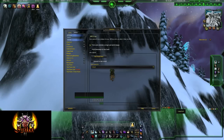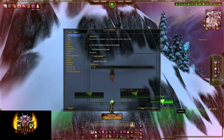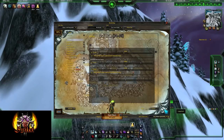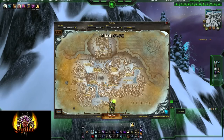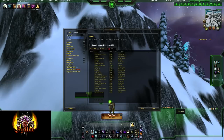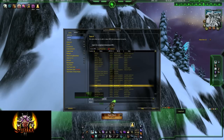A good add-on for helping you find Skoll is called NPC Scan and NPC Scan Overlay. What NPC Scan does is when Skoll is in your area, it'll flash on the screen, make him clickable, mark him, and make it very clear and obvious that he's nearby. NPC Scan Overlay will put dots on your map — as you can see there are blue dots on my map showing where Skoll can spawn — and it does that for most rare elites.